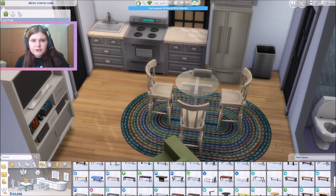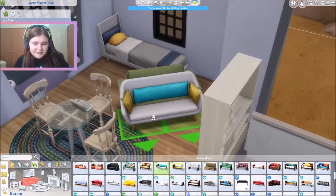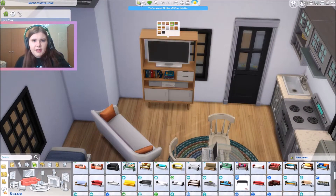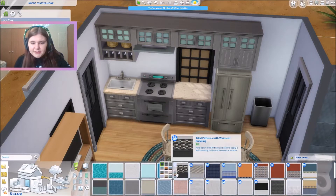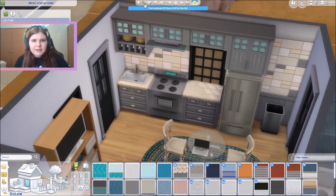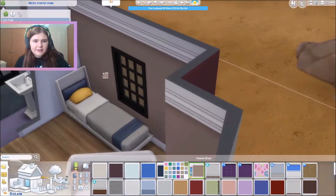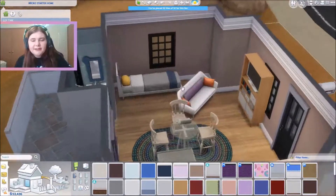I'm going to get a different couch — might just use the tiny living couch because it's my fave. I'll throw it in this corner. I think I'll keep the TV but might change the colors up. I'm going to add some tile to the kitchen — I think I'll just make it a backsplash. Let me see what colors I can add to the rest of the house. I kind of like this brown color, but I feel like it's not really that fun. I do think it looks nice though.